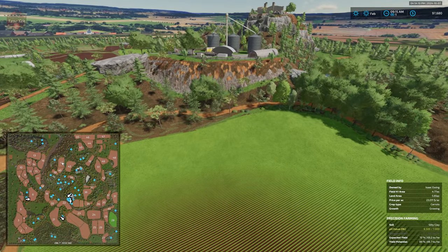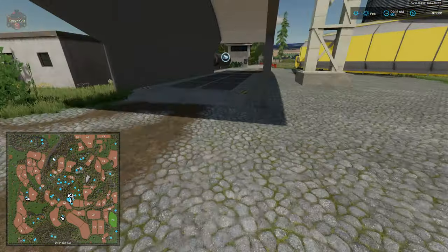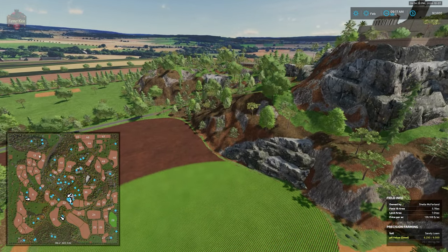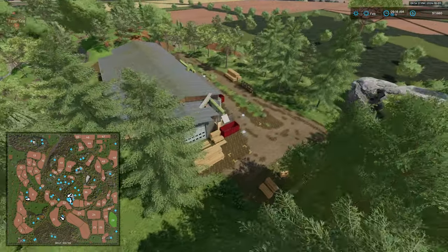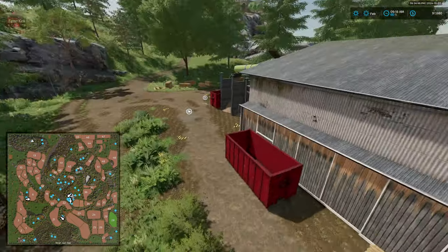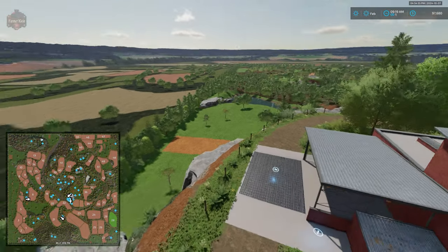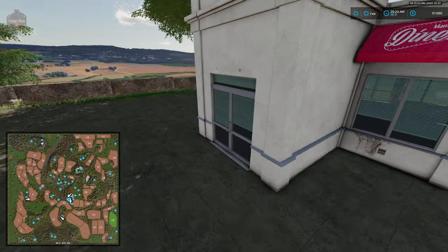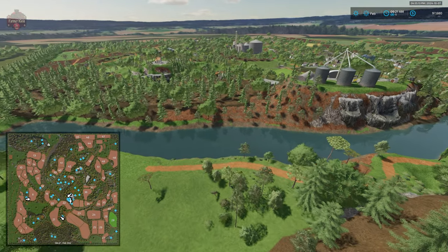Up on this hilltop, we have one of our sell points with our dump station here below the roof. Up here on the top of this hillside we also have our sawmill with our pallet spawn point, log sell point, wood sell trigger, fill point for wood chips, and interactive icon. We have a biomass heating plant sell point up here — pretty nice view. And then we have Mama Jo's diner, what a nice sell point on top of this mountain.